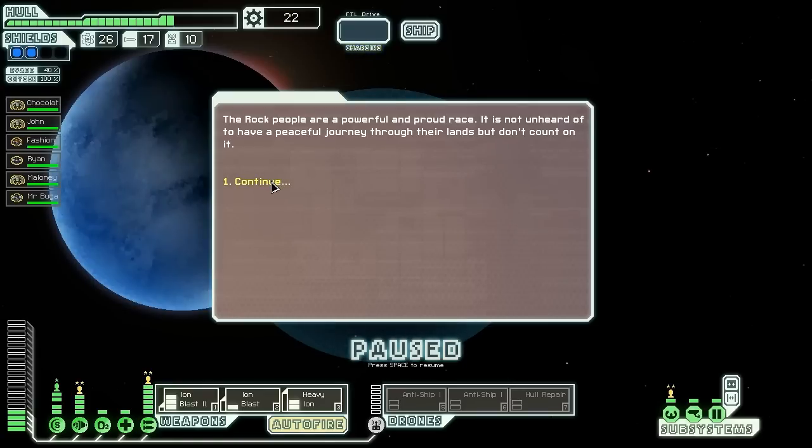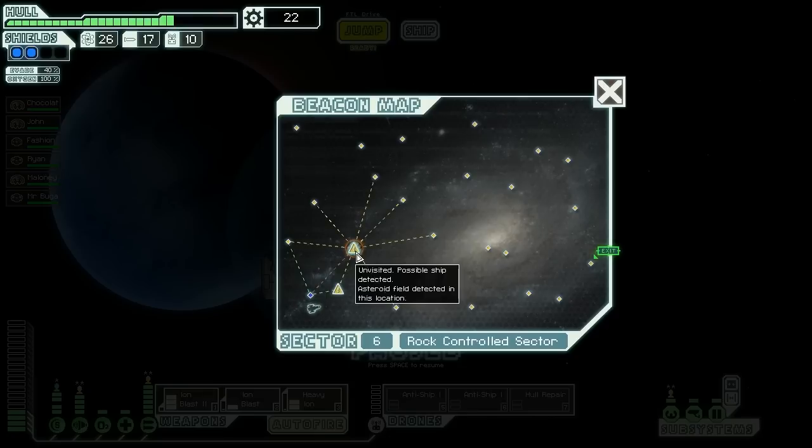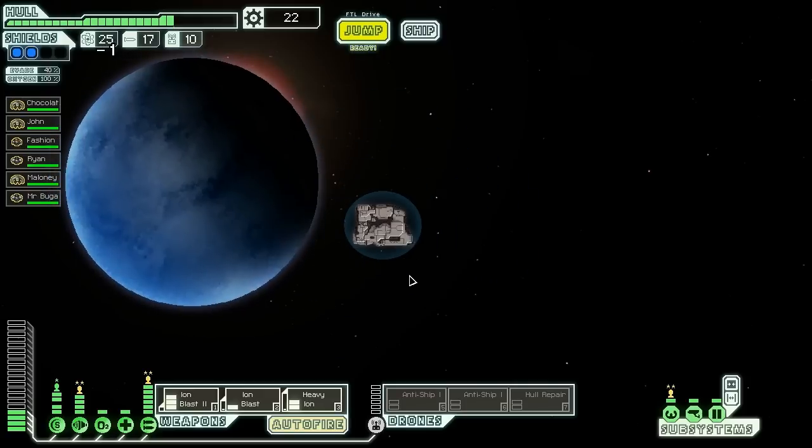The rock people are a powerful and proud race. It's not unheard of to have a peaceful journey through their lands, but don't count on it. I am honestly really surprised at how well this ship is doing. This is not a normal ship for me at all — this is very strange. I feel a little awkward with it. I could jump along here and just fly out that way — I think I might actually do that.